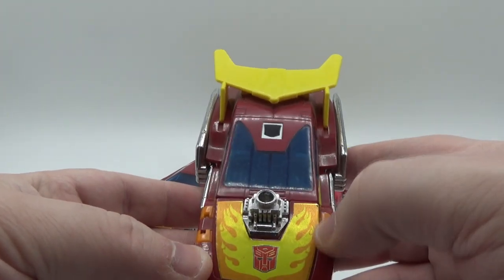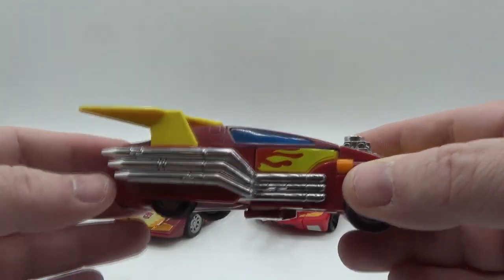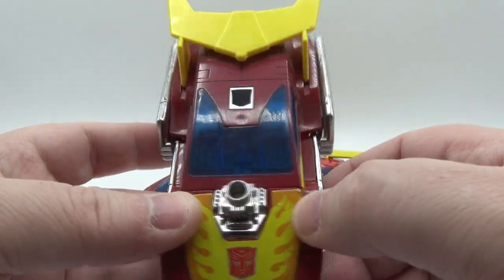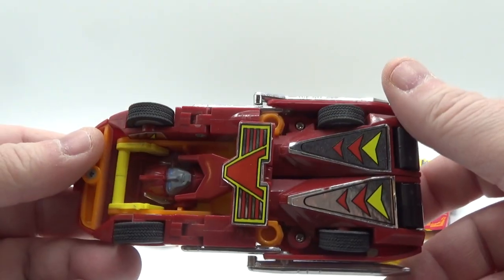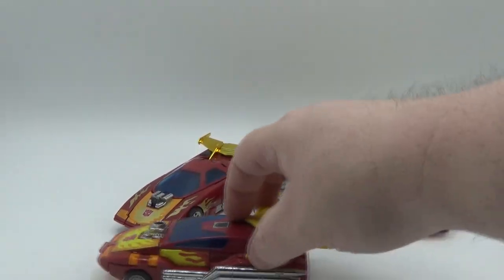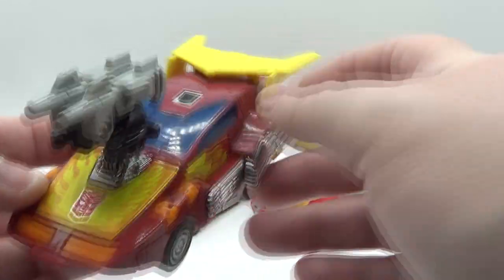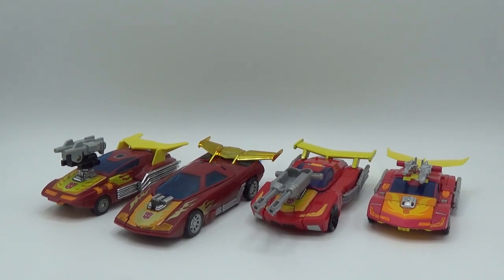Here is Hot Rod in his G1 incarnation. Nice sticker right there, little Autobot symbol, kind of worn down — everything's gonna have stickers but it's not too bad. Nice chrome for the exhaust pipes, some rubber tires — you don't see that very often. Nice chrome right here for the motor, nice translucent blue for the window. Got the nice spoiler, it does roll just fine. Nice orange plastic for the headlights — pretty cool, neato potato. That is the G1 Hot Rod Target Master.